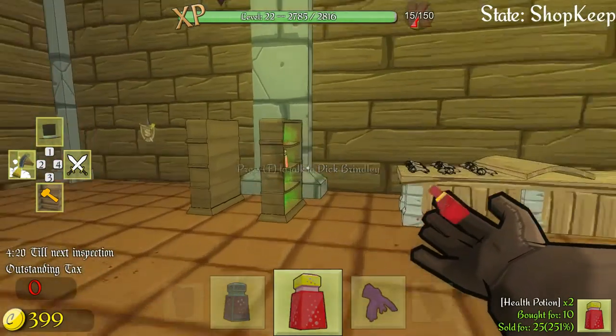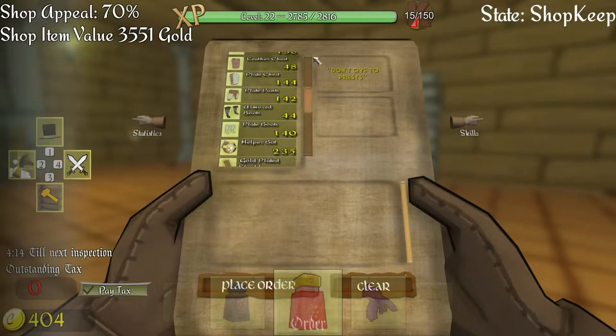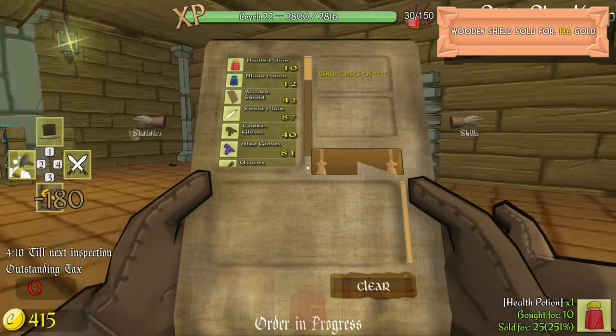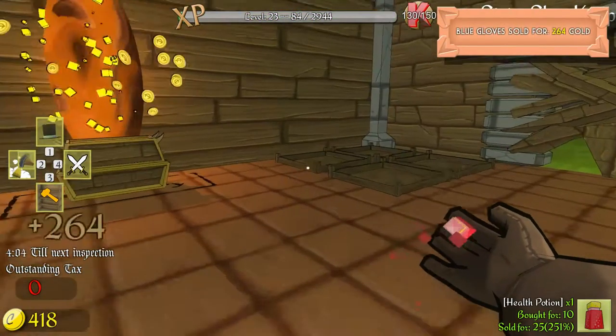We probably bought the wrong potions — yeah, we did. Let's go into our order and order 10, 10, 10 — 20 potions. Let's pick this up. Oh, we got another order — perfect.